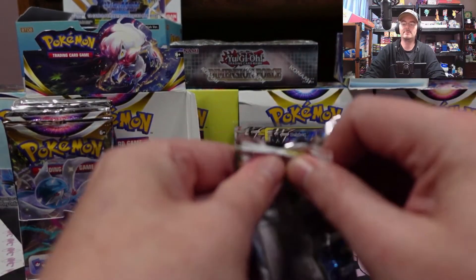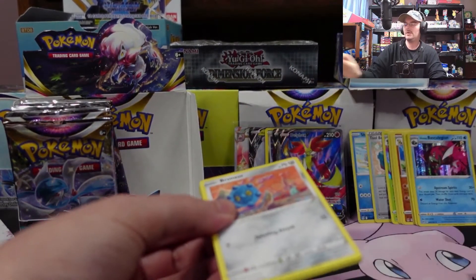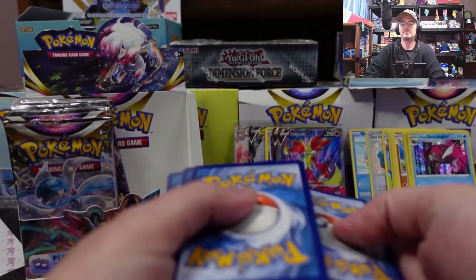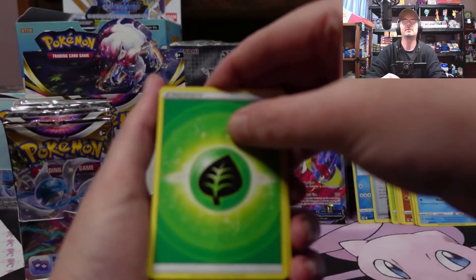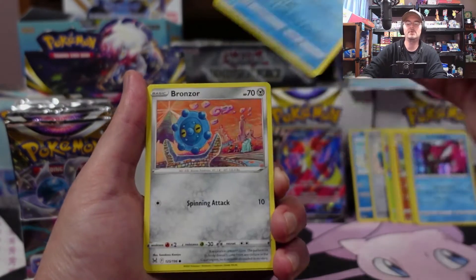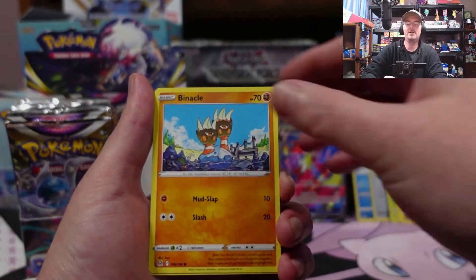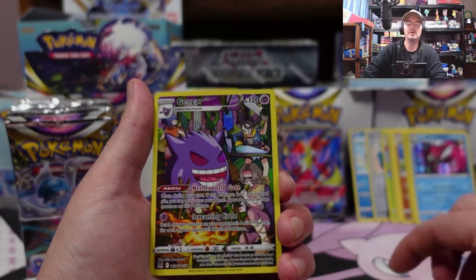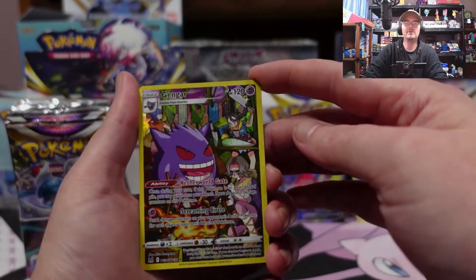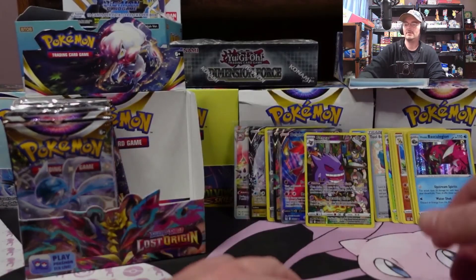Alright, here we go — that was strange. Grass Energy, Damage Pump, Dottler, Cedra, Bronzor, Electrike, Gastly, Binacle, Binacle, Murkrow — hey, there we go! Gengar from the Trainer Gallery, very nice! And a Comfey.